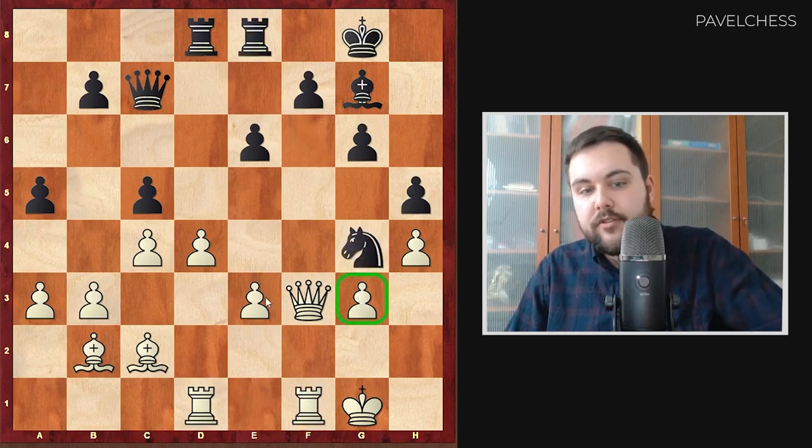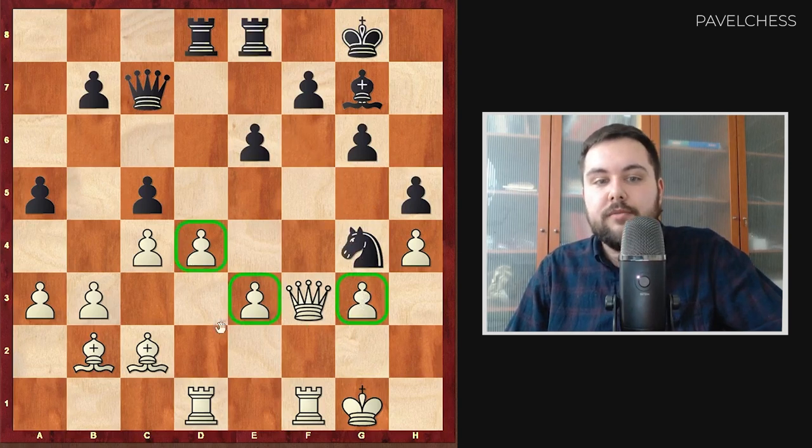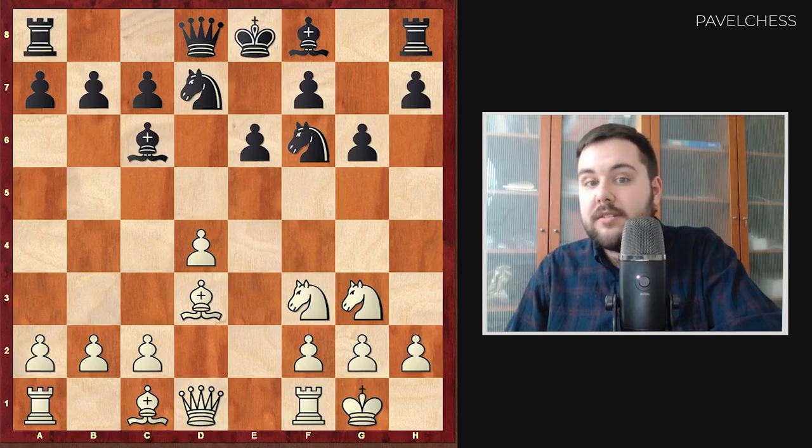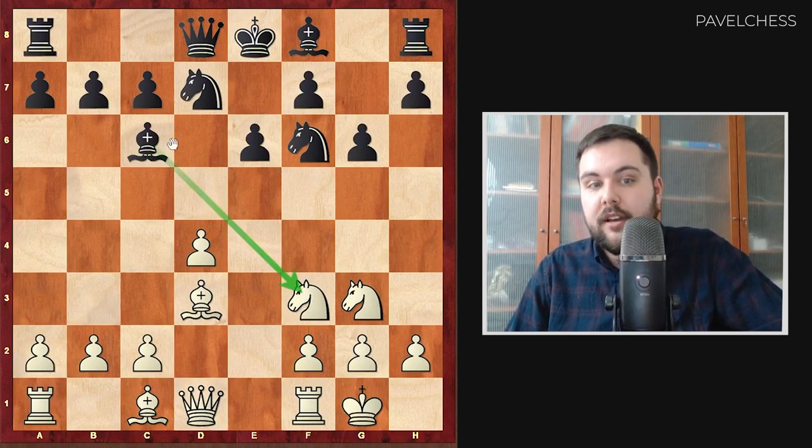We can see that the pawn structure is not good for white — there are threats to the d4 pawn, targeting the rook, and using this bishop. Black is really good here. So our main idea after Ng3 is to play g6, and I recommend you try this, especially in blitz where the position is very solid. It's really easy for black: the strategical idea is to exchange the bishop and push the c-pawn. This is a really interesting position.